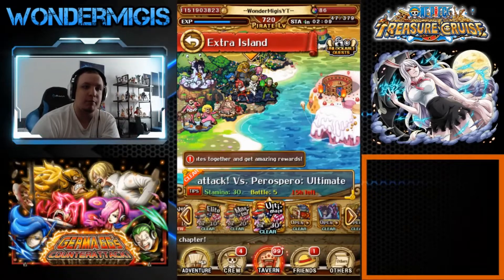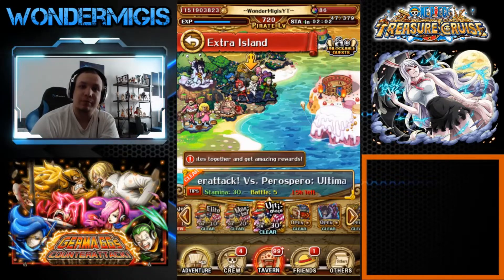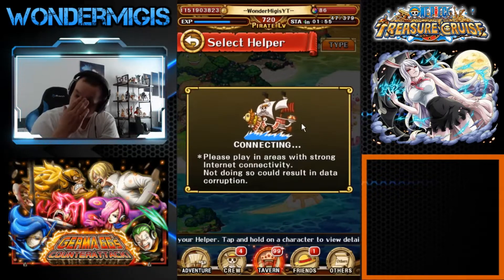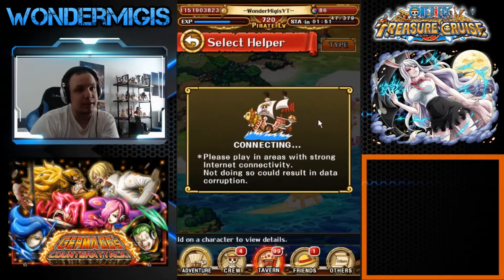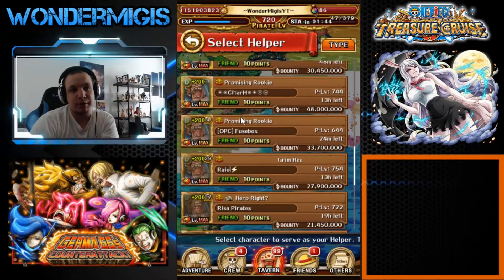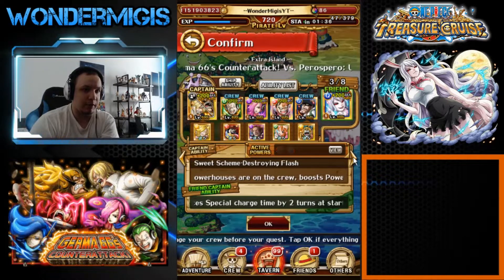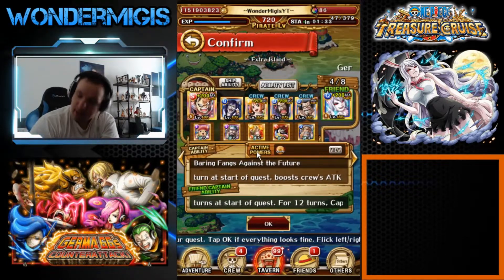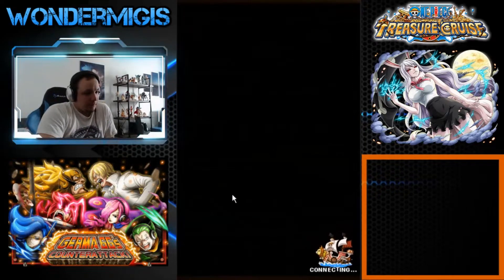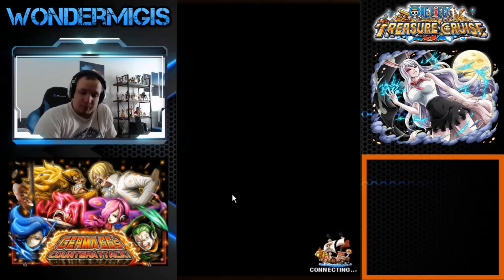Yo, what's up guys, Wondermick here, back again. Today we're clearing the German counter-attack against Pedro Sparrow on 30 stamina. What we're going to be using is a Snakeman team with a friend, and a Captain Carrot team with a friend — Captain Carrot. I gotta say I struggled with this a lot more than I should have.